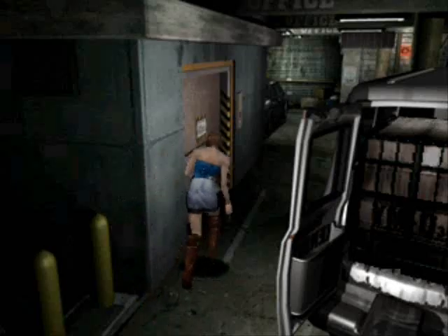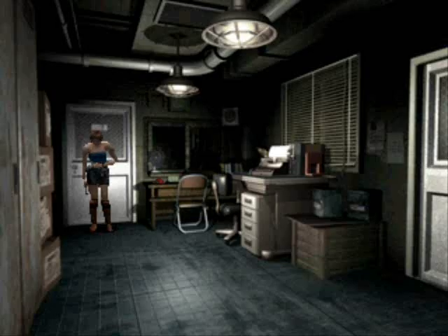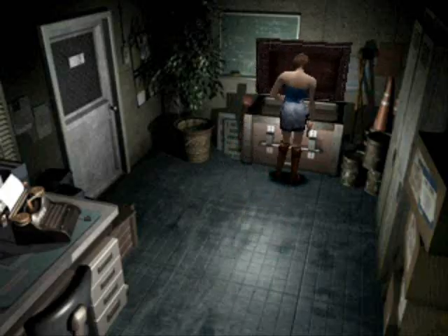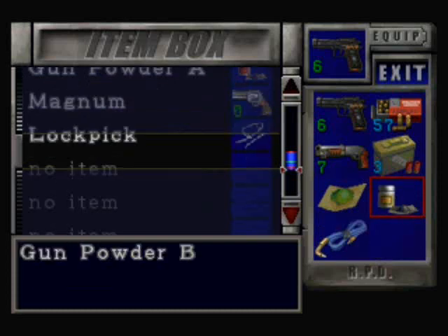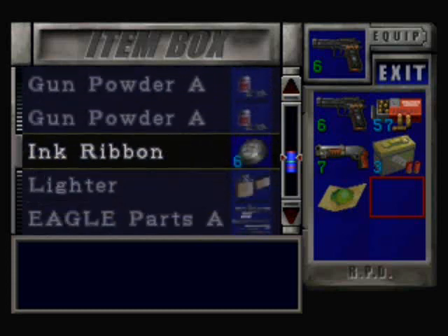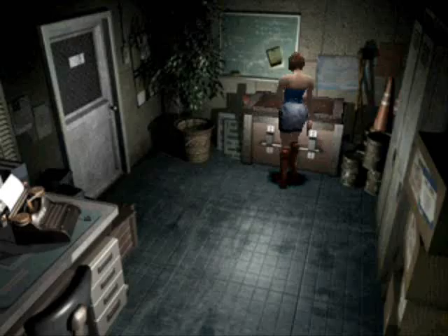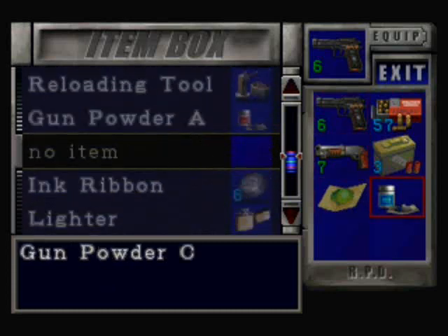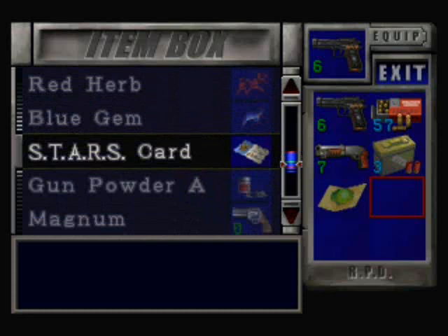We need the power cable for something later — you'll see what. And if I'm not mistaken this should be a save room. Yes it is, okay, thank God. So first we're gonna drop the lockpick, the gunpowder B, and the cable, and we're gonna make some C gunpowder. With C gunpowder you can make freeze shots, and freeze shots are pretty useful for later — you'll see why.